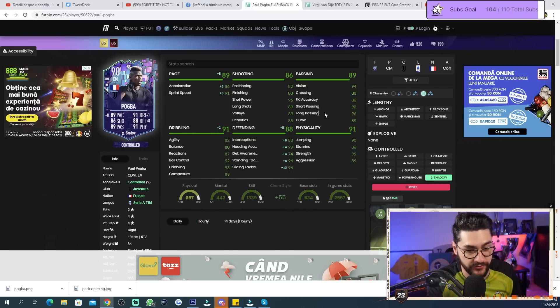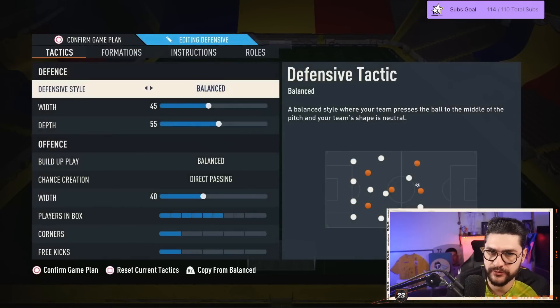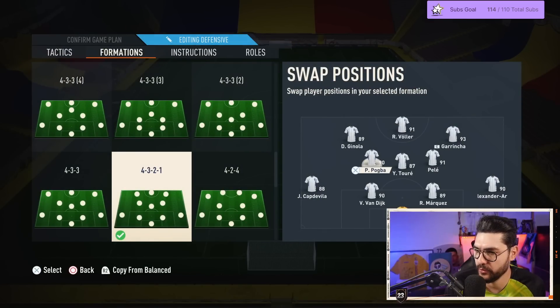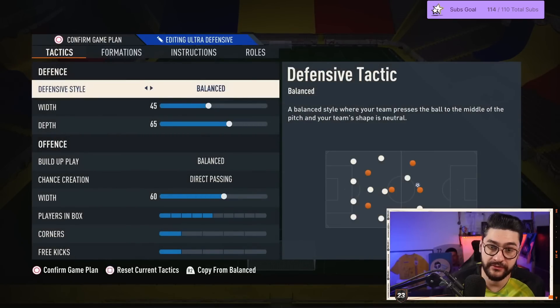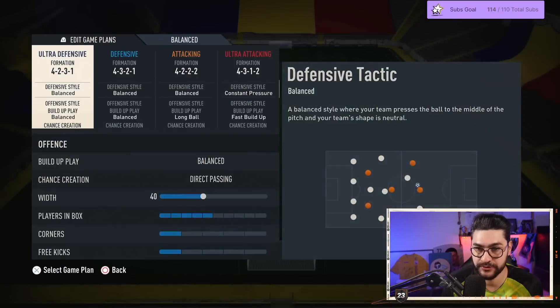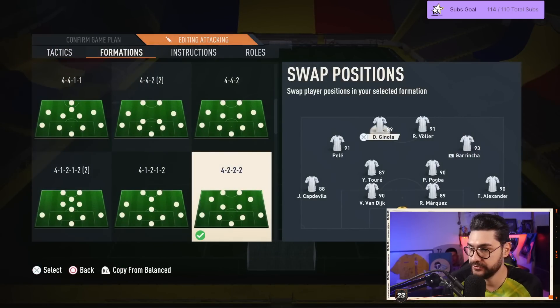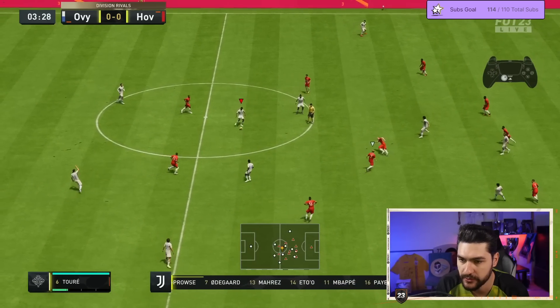Let's look at formations. We'll have a few variants: 4-3-2-1 with Pogba as left central midfielder; 4-2-3-1 with Pogba as right central midfielder; and 4-3-3 with Pogba alongside Yaya Touré in midfield. We'll feed him with a lot of balls of course.